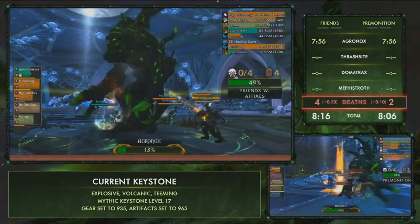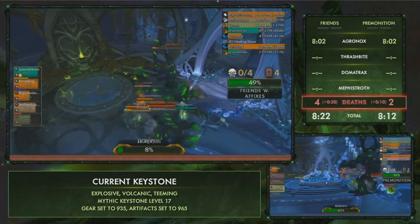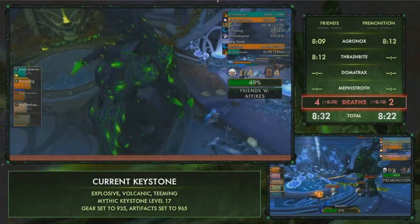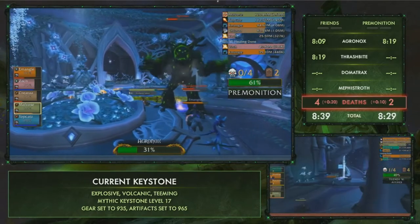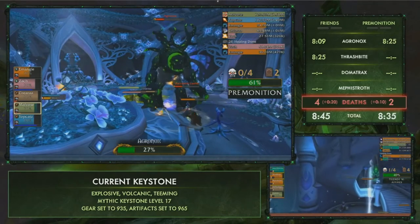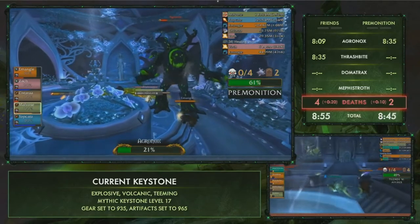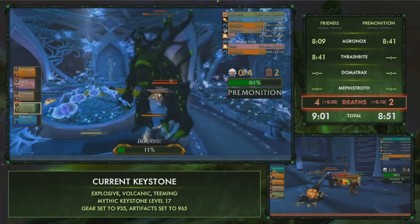Premonition is actually catching up quite a bit, dealing more damage than Friends with Affixes despite pulling 30-40% faster earlier. Agronox does go down for Friends with Affixes, who start running up the stairwell getting ready for the trash towards Thrashbite, the second boss. Meanwhile Premonition is still chiseling away at Agronox — fighting on these stairs is rough. Agronox hits sub-20 and Friends with Affixes is heading up to the imp area, which will deal heavy firebolt damage on their primary target.